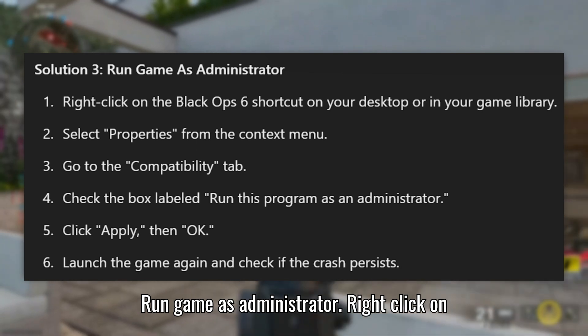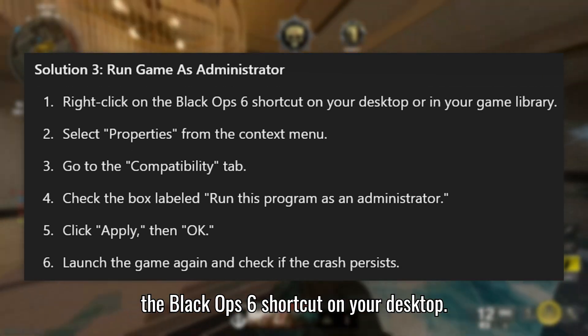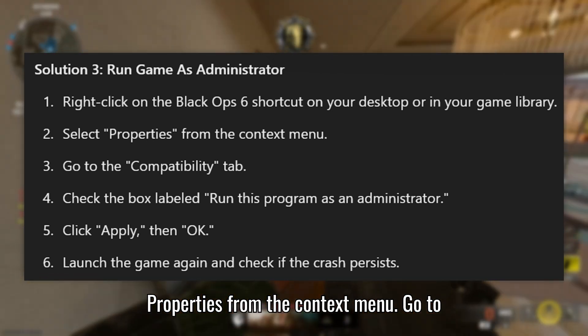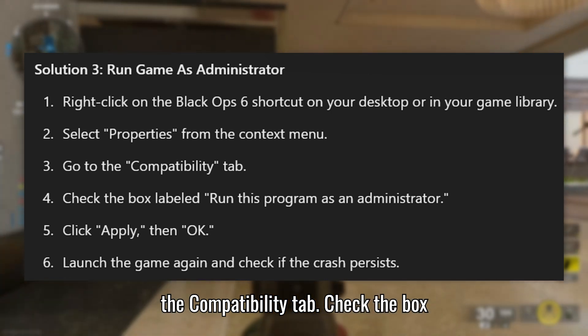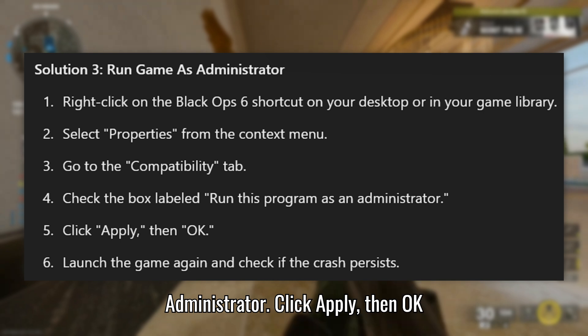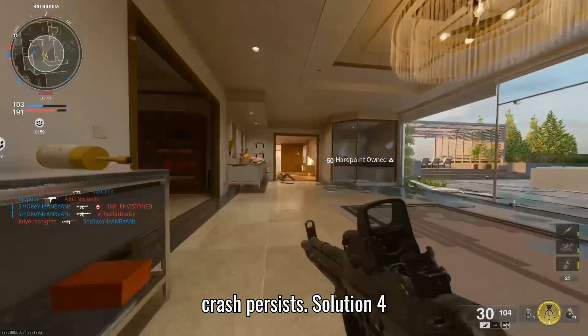Solution 3: Run the game as administrator. Right-click on the Black Ops 6 shortcut on your desktop or in your game library. Select Properties from the context menu. Go to the Compatibility tab and check the box labeled Run this program as an administrator. Click Apply, then OK. Launch the game again and check if the crash persists.